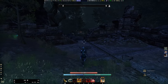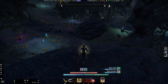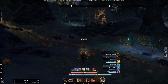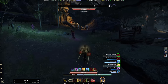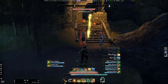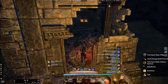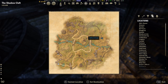Then we're going to head down here, hop down the rocks, and cut through the pumpkin patch. Kill the enemies here and the chest is just here — if it's up. So we're now over here on the map.